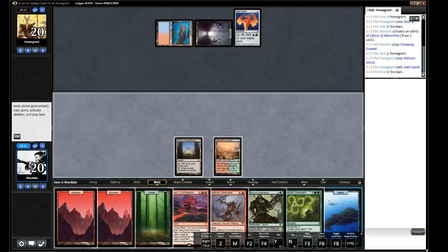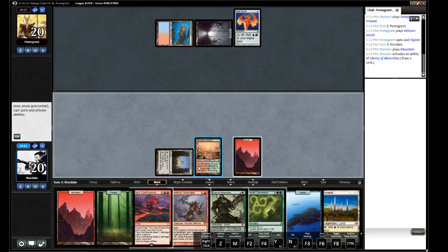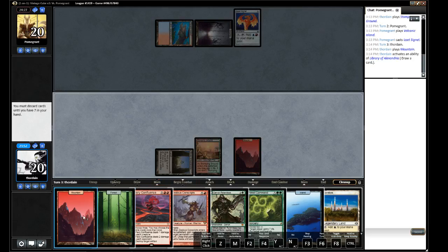We gotta play a land. We could hold off on the Island here. Because we might draw a two-drop — we did not. Maybe that was not the best play, maybe we should have waited till end of turn. We already played so we'll just discard a mountain.